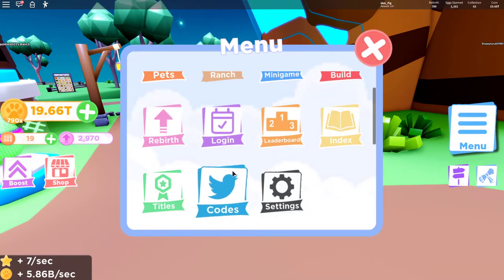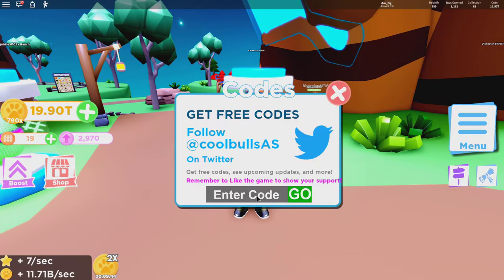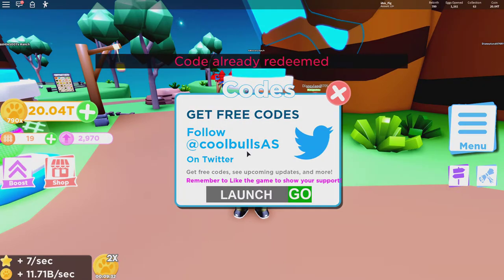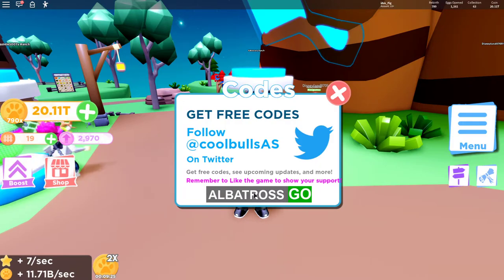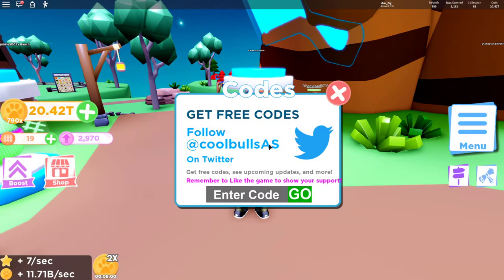The new code they added for the update is 'update1' which gives you a coin boost for 10 minutes. Another code is 'youtube' for a free pet. Use 'launch' for a coin boost from the game's launch. There's also 'albatross' for a coin boost. And make sure you use my own code 'fixture' for a coin boost as well. Those are all the codes currently available — use them to get a nice boost when you first get started.